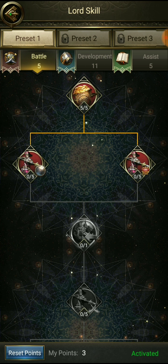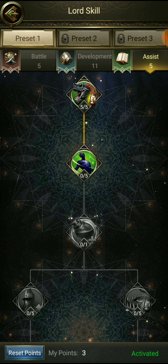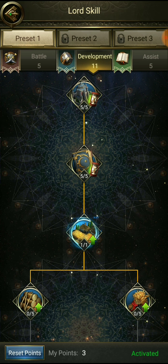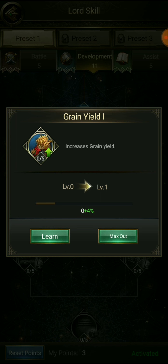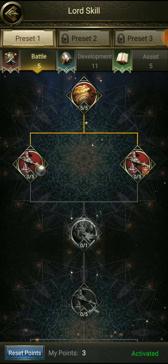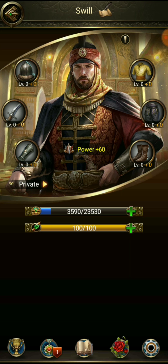You have to build fast in this game because everyone else is starting to build quickly and efficiently. We need to play more actively. For the lord skills — I'm not attacking many mobs so let's focus on yield. Looking at battle skills, we need to put some stuff into defense, max that out, and also work on castle defense.